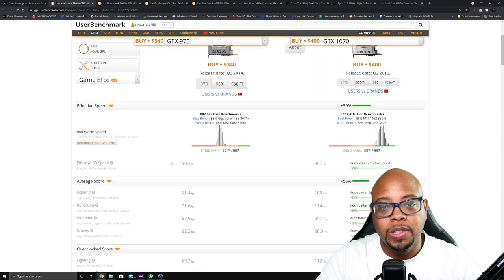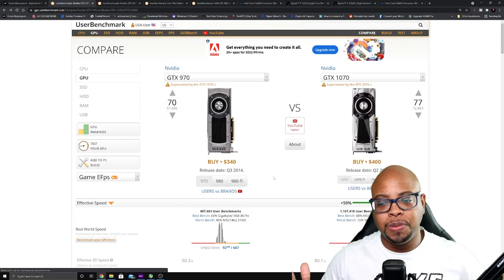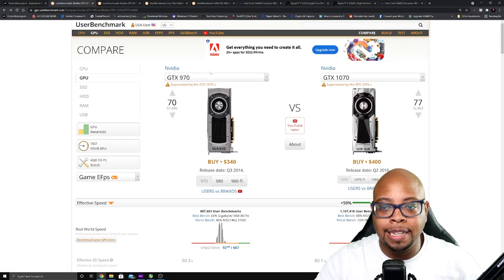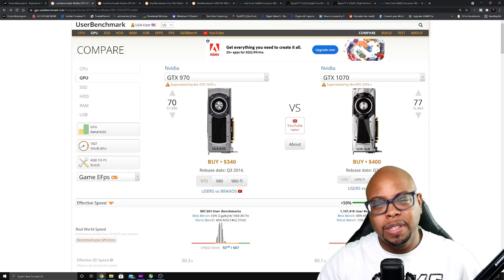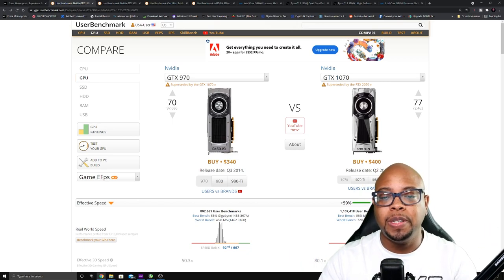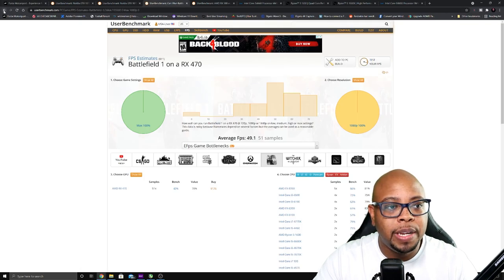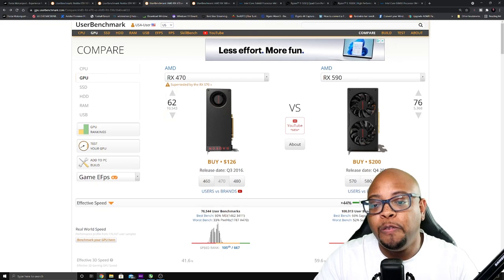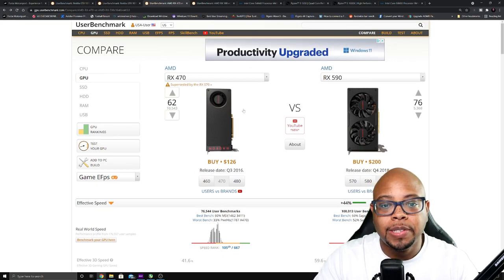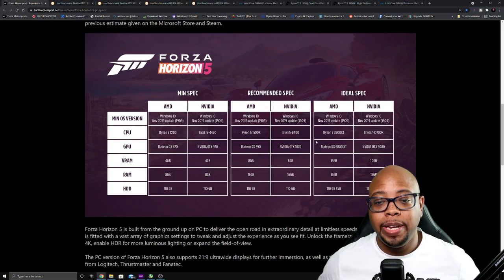Looking at the actual jump from the GTX 970 to the 1070, it's a 59% jump in performance, which is normal especially with Nvidia GPUs. And looking at the difference between the RX 470 and RX 590, that's a 44% jump. So yeah, keep that in mind as we get over to the recommended specs.